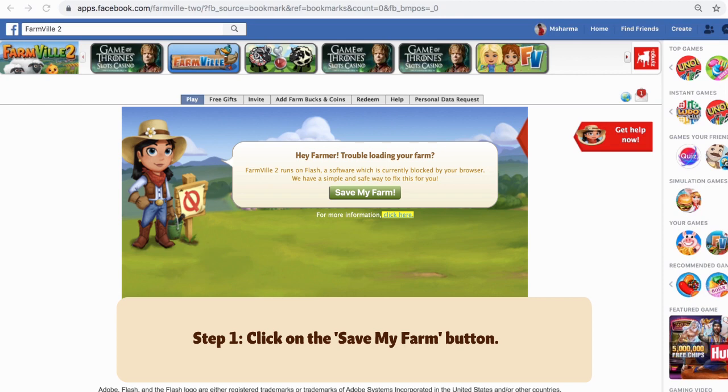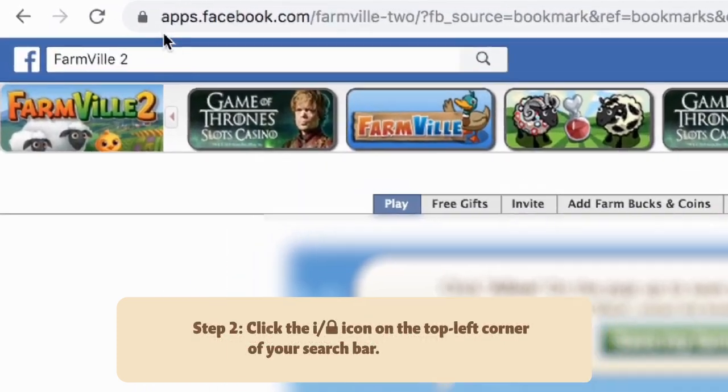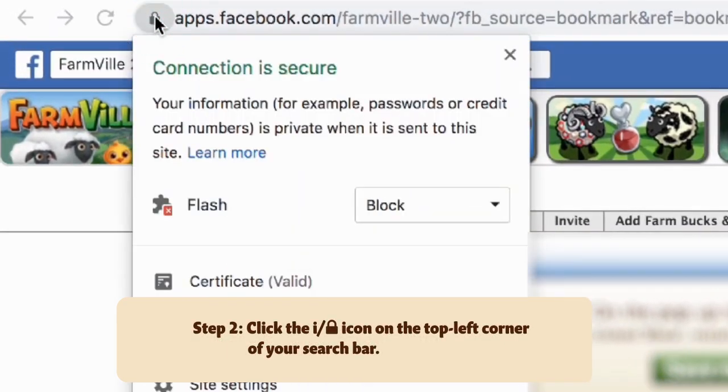Once you see this message, click on the Save My Farm button. Locate and click the I or lock button on the top left corner of your search bar. This will open a drop-down menu.